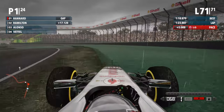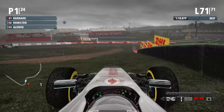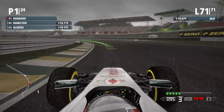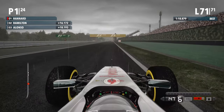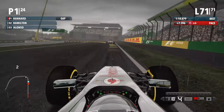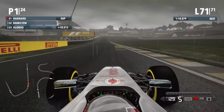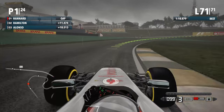Last lap, and we struggle to brake and we're off — oh no! Being off the track is going to massively hurt us. We had a 16-second lead. Of course there's absolutely no grip off the track, but we've managed to get back on and interestingly caught up straight away to the HRT, which is on the full wet tires. Lewis is still a way way behind — 11 and a half seconds.